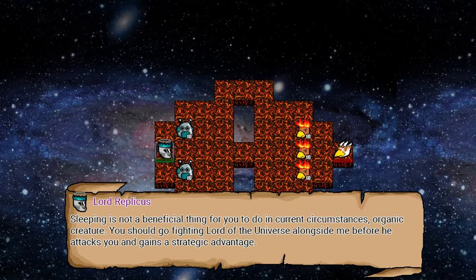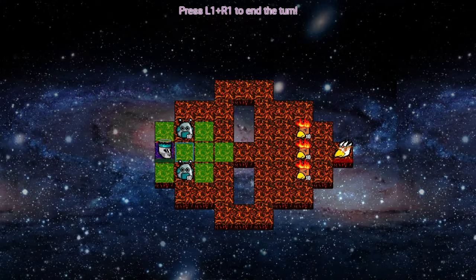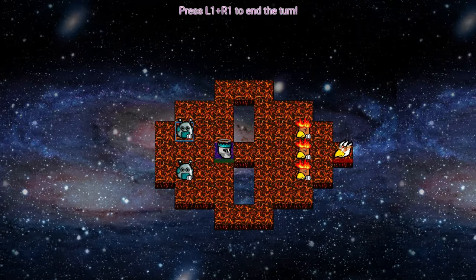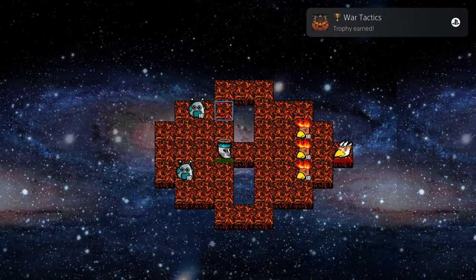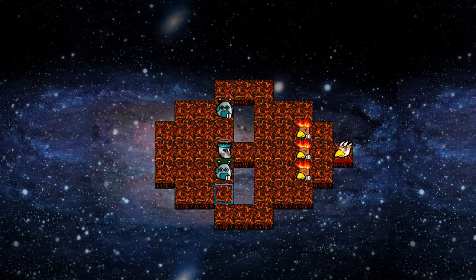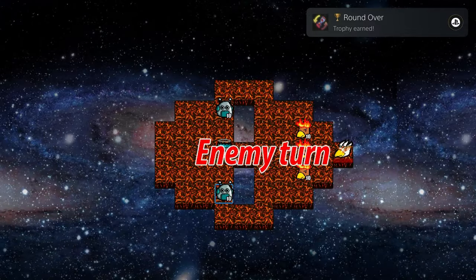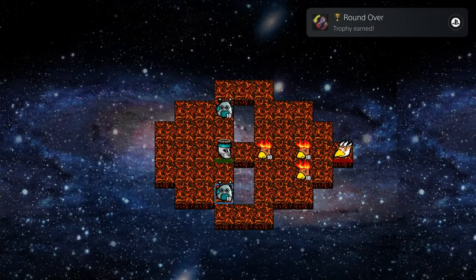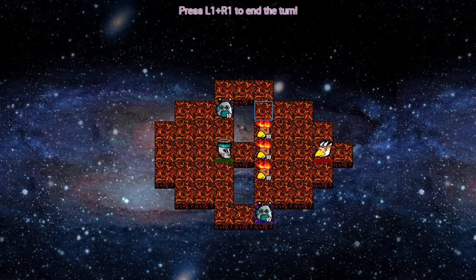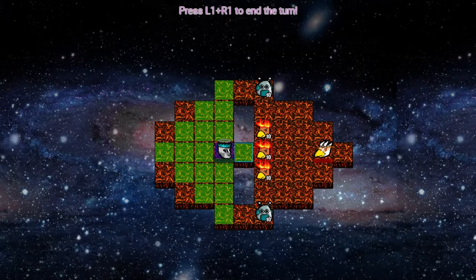Head on into the red galaxy, and this is where our strategy element comes into play. It's tile-based movement, so go ahead and move your boss forward in the middle for a trophy. Move your other two units north and south respectively into those paths for another trophy, and end the round for yet another. The enemy will move forward, then it'll be back to your turn. Move your commons further down their respective paths, then move your boss forward and attack the common unit. That'll be there for a trophy.